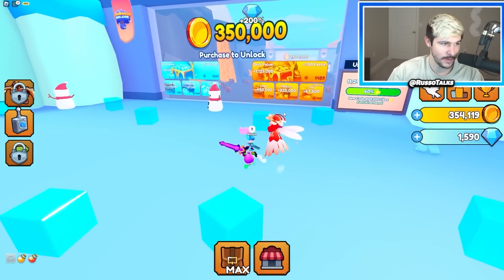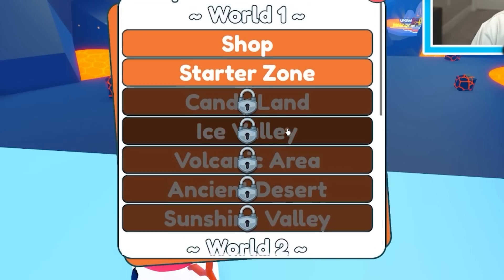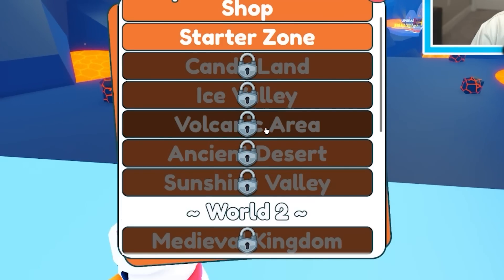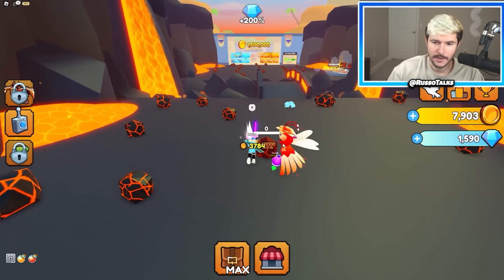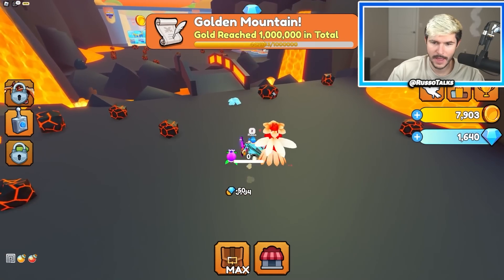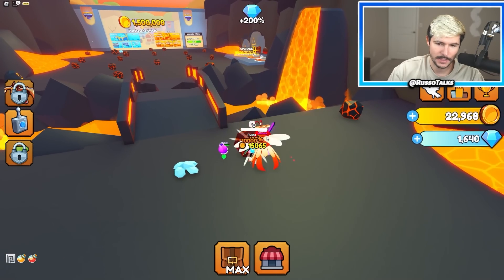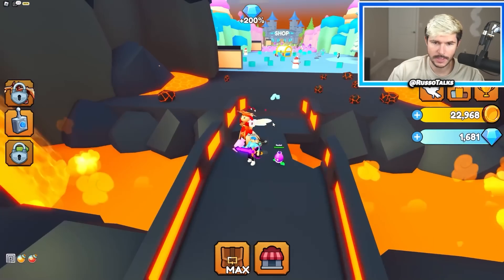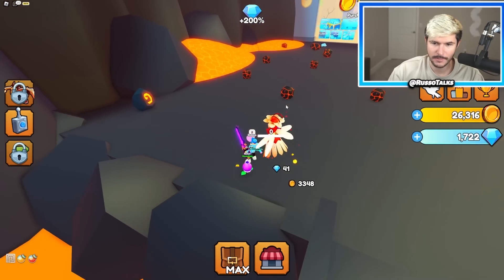Let's go to the next area — we're kind of flying through Smasher Man Sim, huh? I don't know how many zones there are, but there's a lot. I'm here in the volcanic area, and yeah, there's a lot here. So we're not really making that much progress, but we will. Because now that my weapons are insane and my pets are insane, I should be making bank. But I also need a big chest to spawn here because these little things aren't giving me that much money.